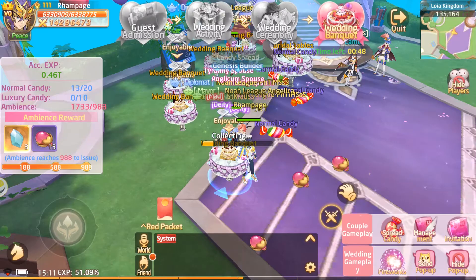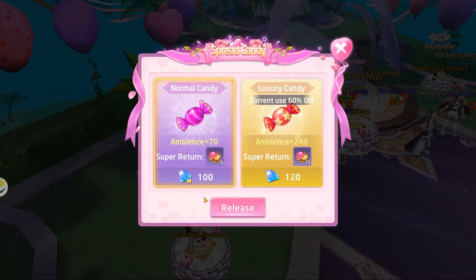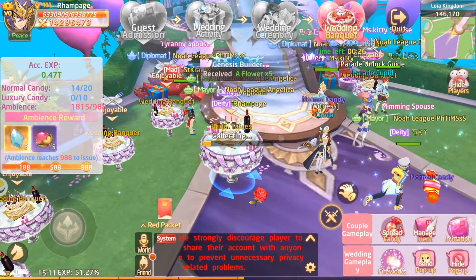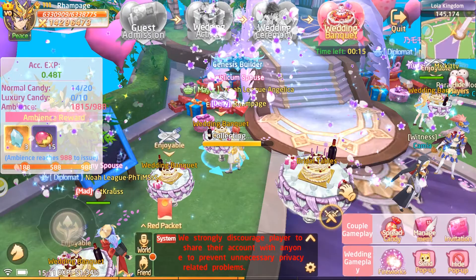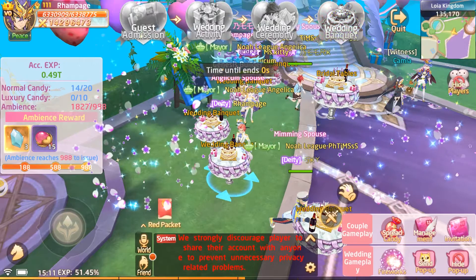It's almost done — let's spread some more candy. We're going to go into the other stuff that the marriage system enhances, the first being the couple dungeon, the babies, and the ring. Although you do not share rings, the resources for them come from the marriage system, so it's all tied together.